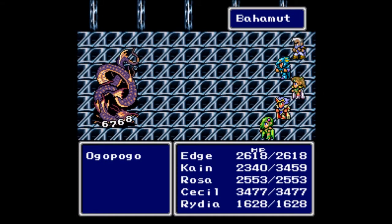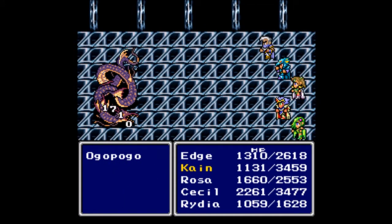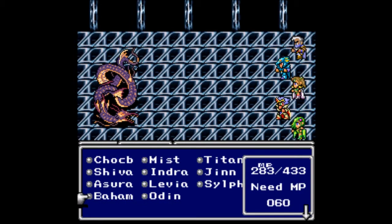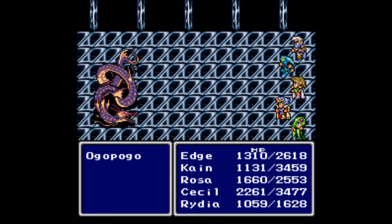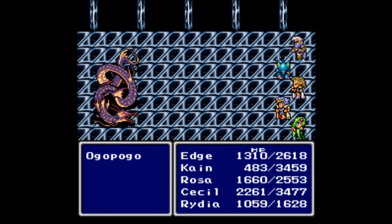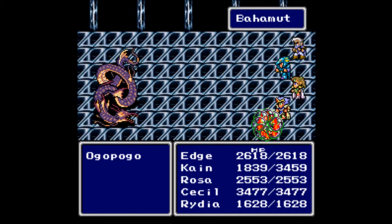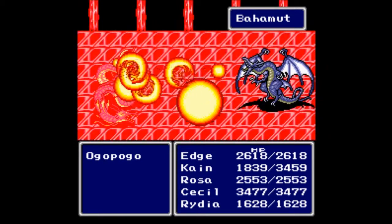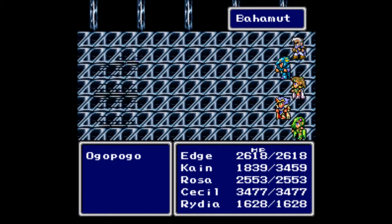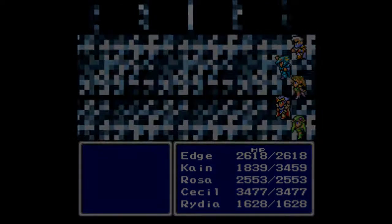Ogopogo is actually a kind of Loch Ness monster-type creature up in the northwest, I believe. He's supposed to be a mythical monster residing in a lake. I'm sure a lot of people will tell me he's not mythical, he's real, but I haven't seen him — and neither have a lot of other people — so I'm going to go with mythical. Come on, Cure 4! I need everybody at their full potential. Go Bahamut! Is Bahamut going to be enough to take out Ogopogo? Yes he is — down goes Ogopogo, and you get 12,220 experience, which is nice!